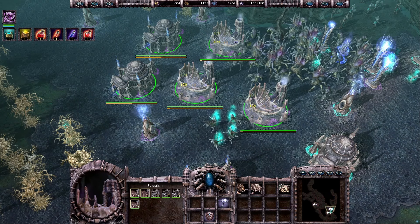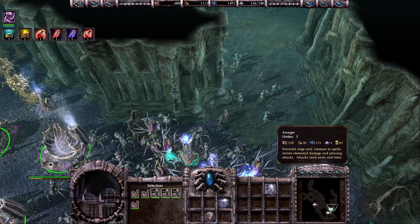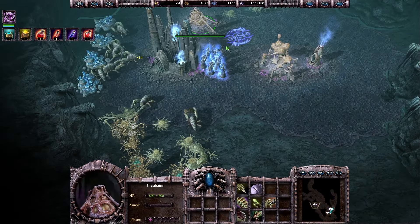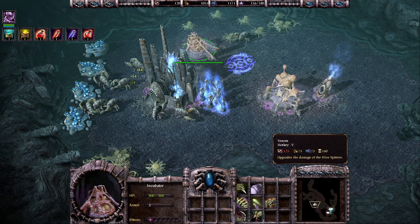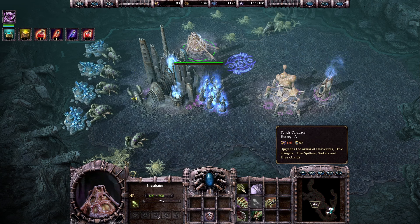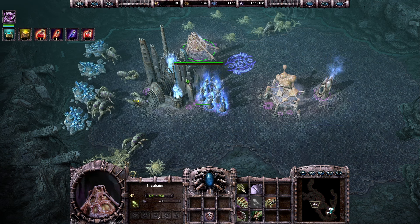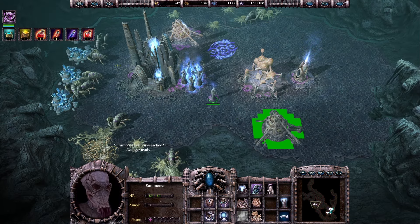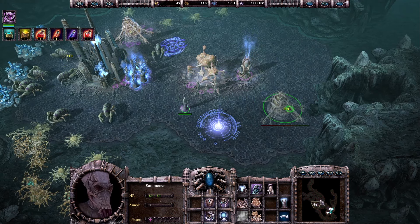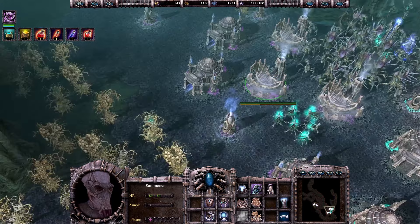Let's make a few more Hive Spitters — we are basically at the population cap. Just a few more units, maybe one more attack from our enemies and then we can start attacking ourselves. We can actually make some upgrades here — I totally forgot about that. We can upgrade damage for Hive Spitters, movement speed, and then even more damage and armor. Actually maybe let's build another incubator to make it a little bit quicker. Those upgrades are only for Hive Guards that I'm not making right now, so we don't care about those.